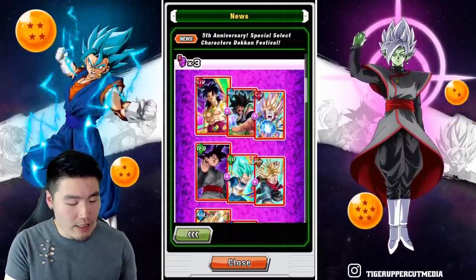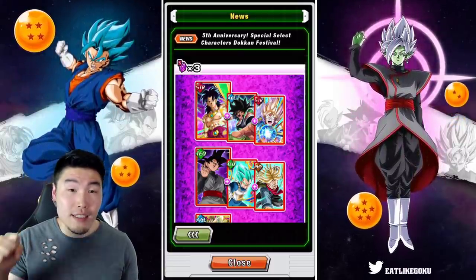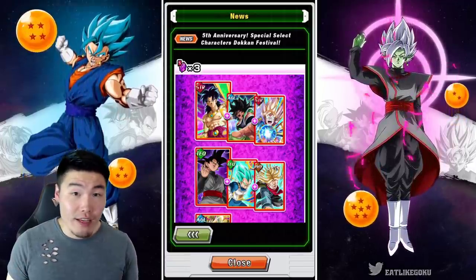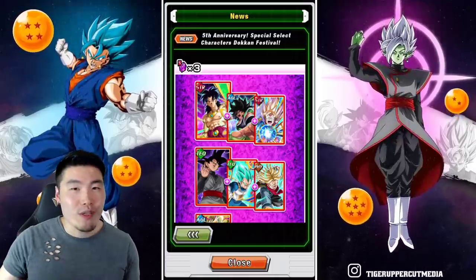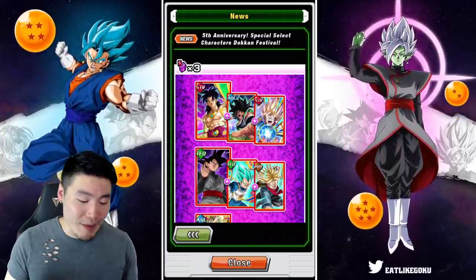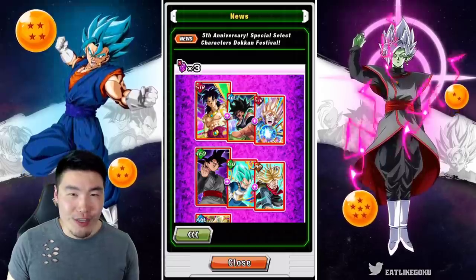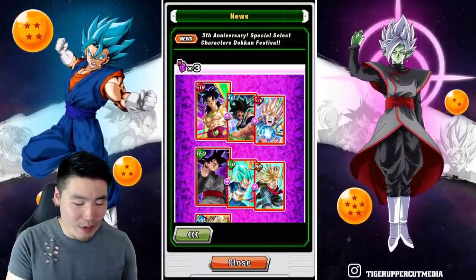If you guys are missing these units — these LRs can still be good, even though I feel like Broly is quite niche and outdated at this point, mainly because of his lack of defense. He's really only good for World Tournament and maybe a few story events where there are a lot of enemies. But even then, there are better attack-all units these days, so in my opinion he's probably not one of the top choices.